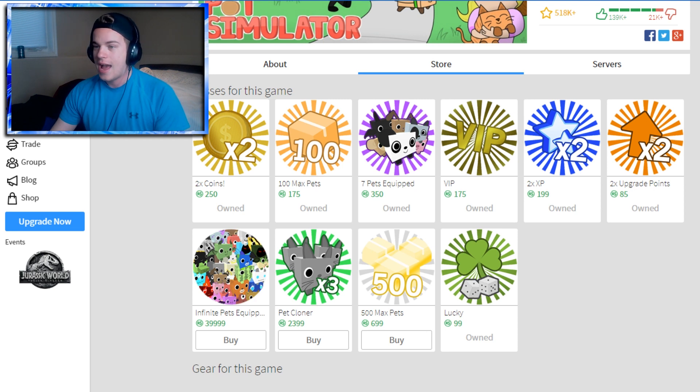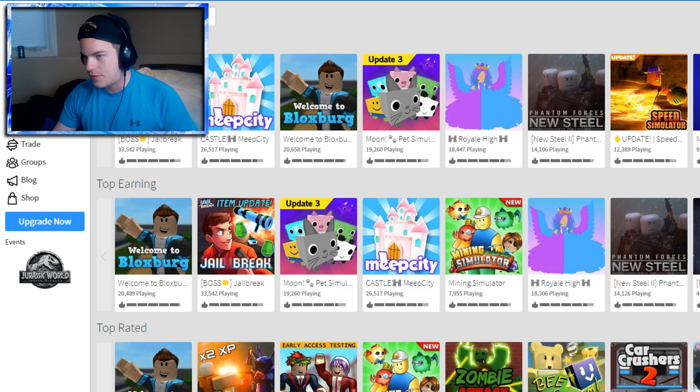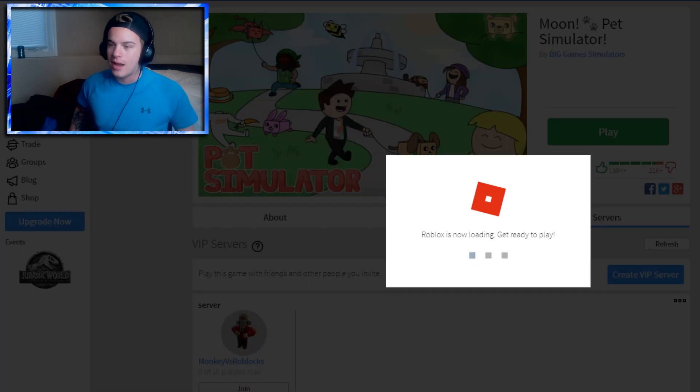There's a new moon thing here — I don't know how to even get to the moon yet, but it's there. And of course there is the $40,000 infinite pet equipped thing — I'm not gonna buy that, not yet anyway. I have 5,551 Robux now — I dropped a lot, but it's okay cause we've got all the game passes. Let's hop back into Pet Simulator and see if we can figure out how to get to the moon.